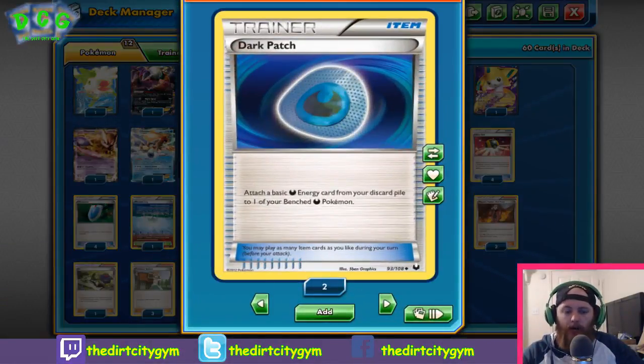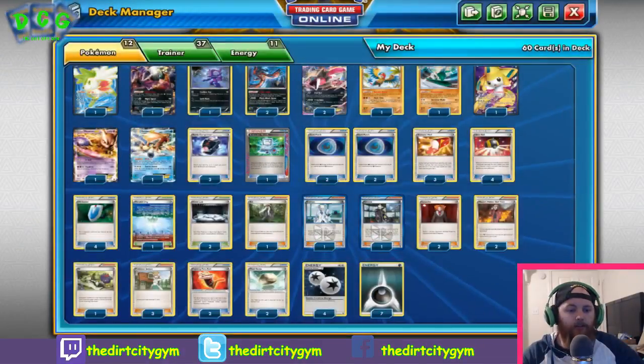Next we've got four Dark Patch, which is our energy acceleration. You attach a Dark Energy from your discard pile to one of your benched Dark Pokémon — whether it be Darkrai or one of the Yveltals. It really combos well with Battle Compressor — put some Dark Energy in the discard pile, Dark Patch it onto your Pokémon, get multiple attachments per turn, load up and take knockouts.